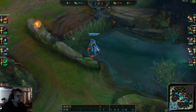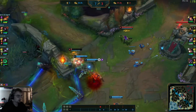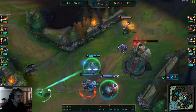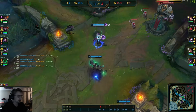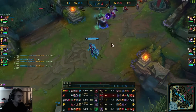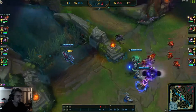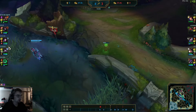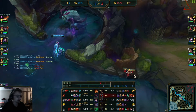He wants to go mid — easy kill, his team's just carrying him now. This Thresh is playing amazingly — absolutely incredible gameplay. He takes that for free. It looks like he wants to group around the Herald that's just spawning and take it on spawn.